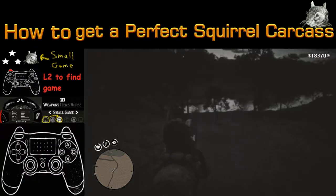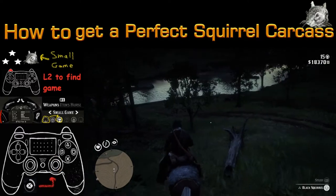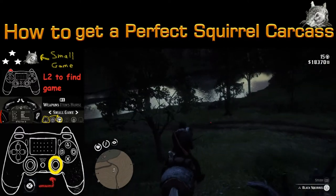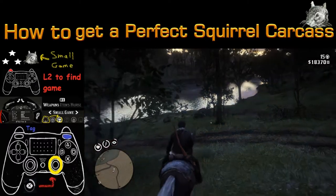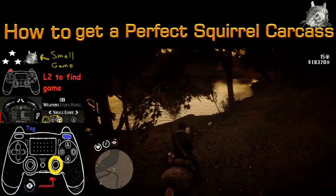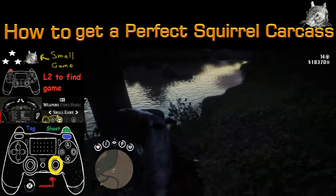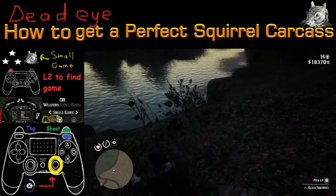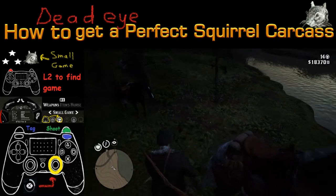To activate Deadeye, push in the R3 button. Then tag as many shots as you can — if you only have one shot, you can only take one. Tag with the R1 button, and then to shoot, push R2. Keep your fingers crossed that you didn't ruin the carcass.